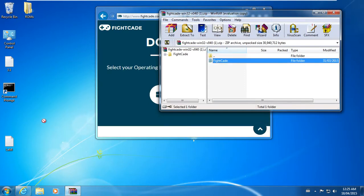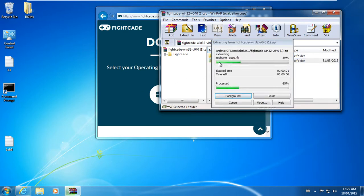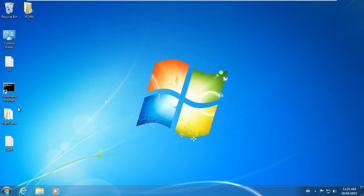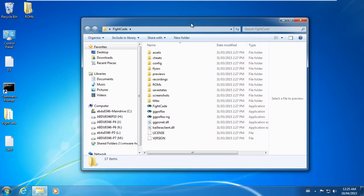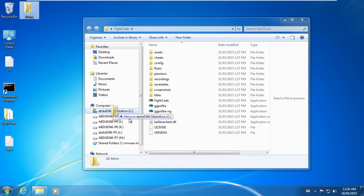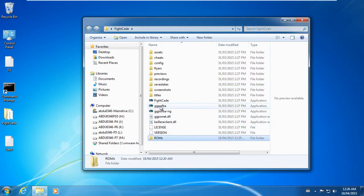Close that. Take the Fightcade folder and put it on the desktop. And there we go — literally, this is essentially the end of the tutorial already. I'm just going to delete the ROMs folder that's in there right now because I'm bringing in my own.